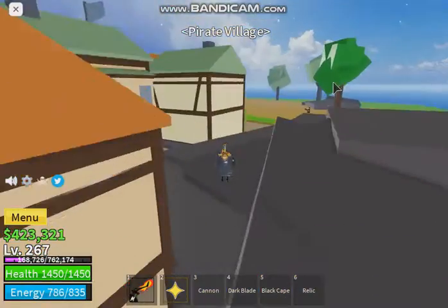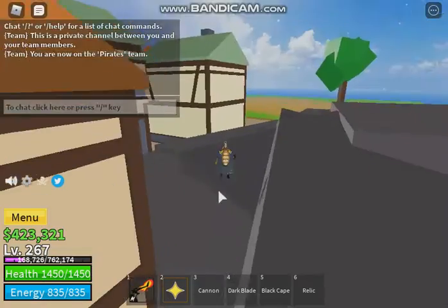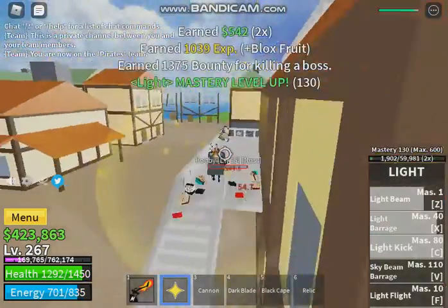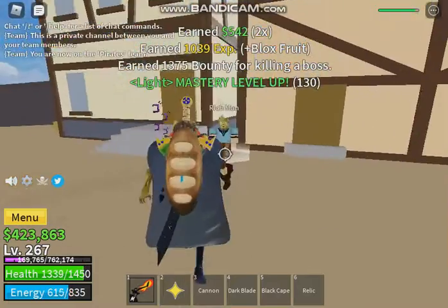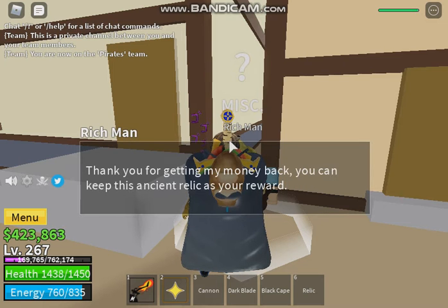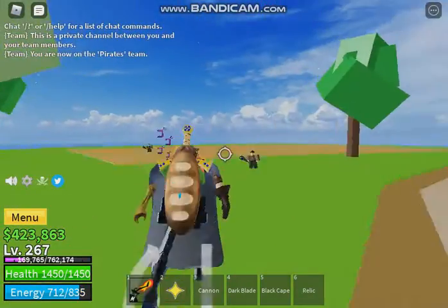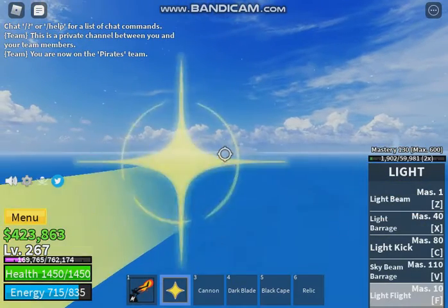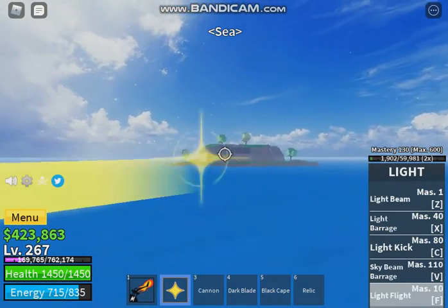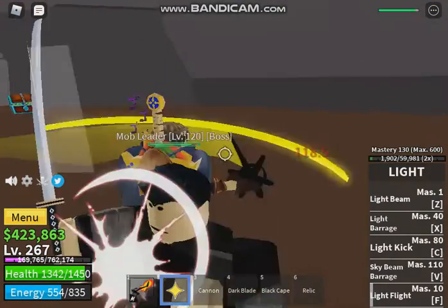Now that we are here we need to go to the Rich Man. You talk to him — he'll say 'Thank you for getting my money back' — but that is after you go all the way over past this. You see this island right here — there's a mob boss here that you have to kill. Just note he is also level 120.